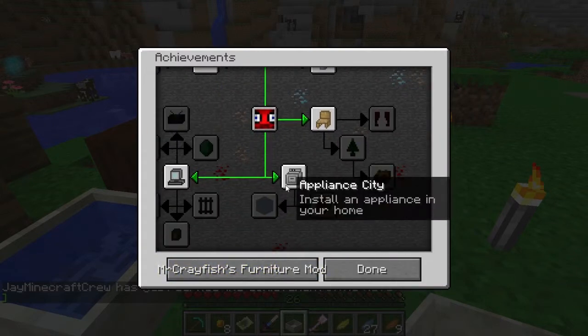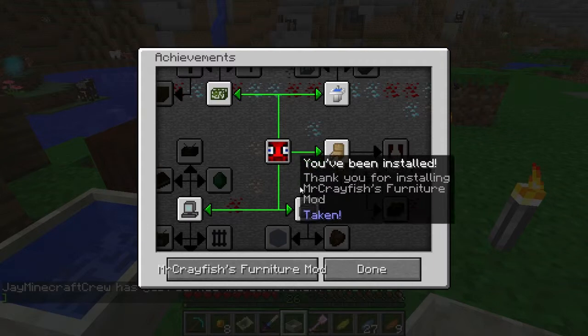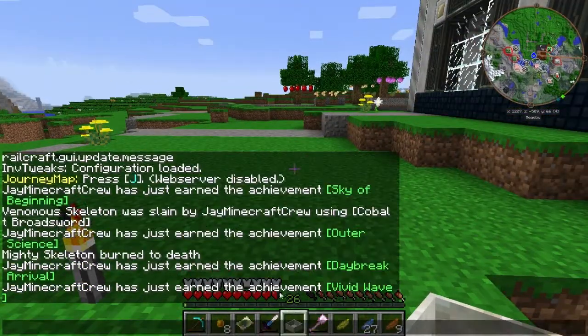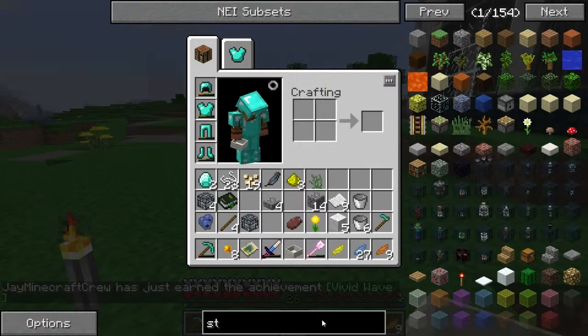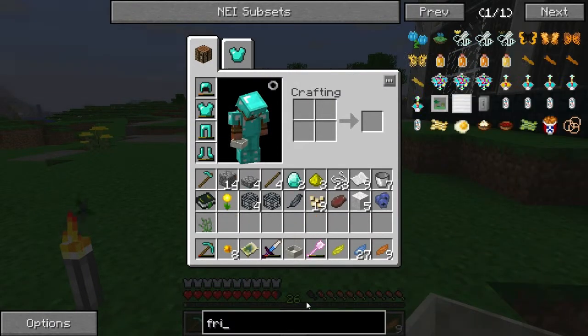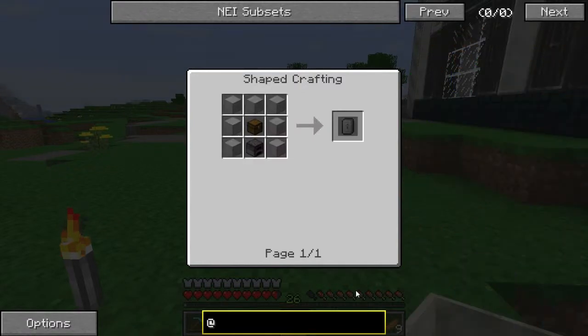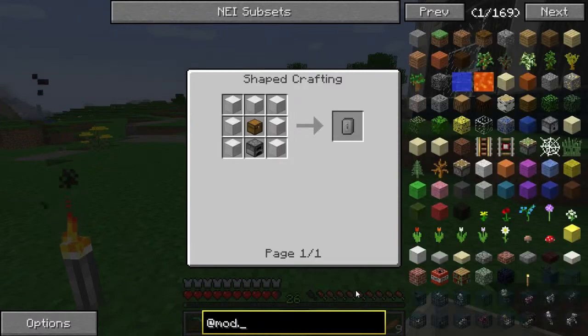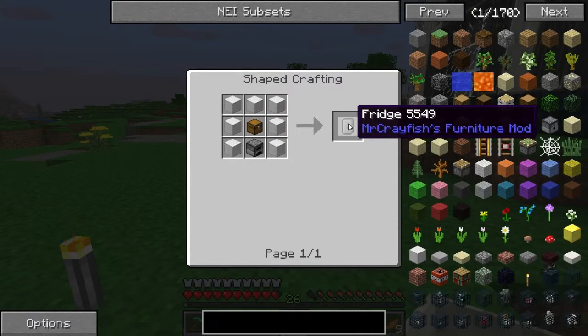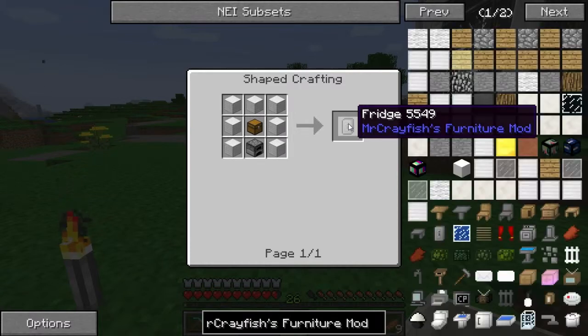The other thing I wanted to do briefly is look at some of these appliance items. I'm really interested in seeing what Mr. Kreyfus's mod has to offer. Let's look up maybe stove or appliance. Fridge — here we go. I want to look up Mr. Kreyfus's furniture mod. That should bring up all the things — we've got tables, oven, and more.